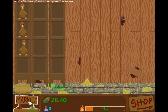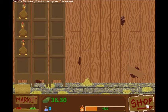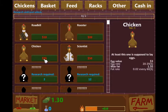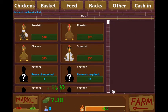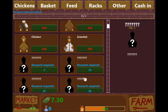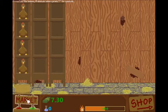You get a plus ten dollar bonus when you fill the lineup — I dig it. We'll go one more regular chicken and I think I'm gonna be addicted to this. We're gonna have to see if we can automate it a little bit. These guys do require research, so I'm gonna have to start getting scientists. We'll head back to the market.